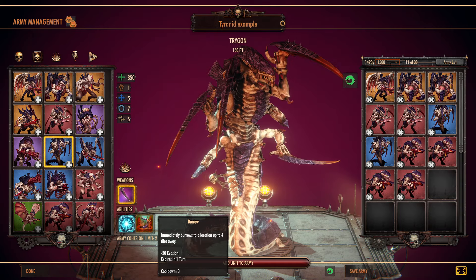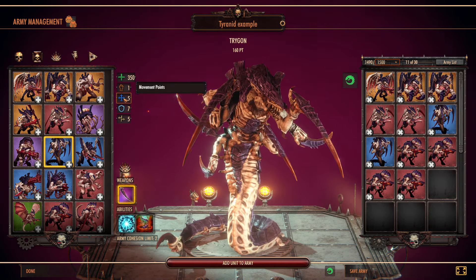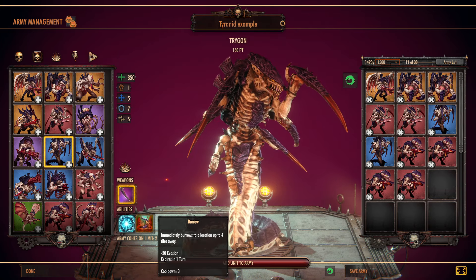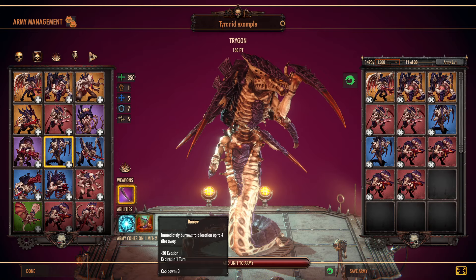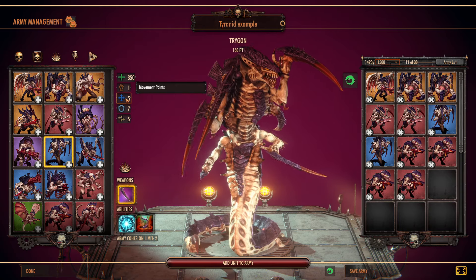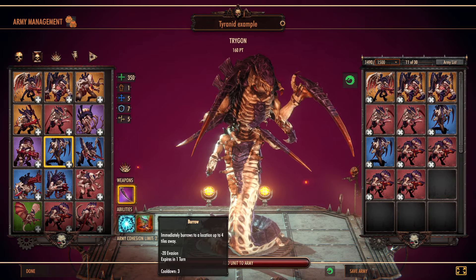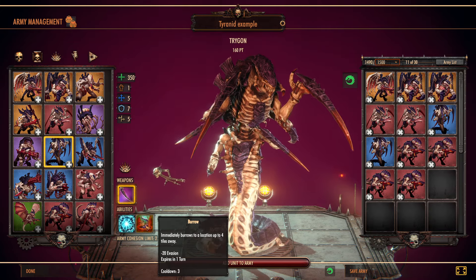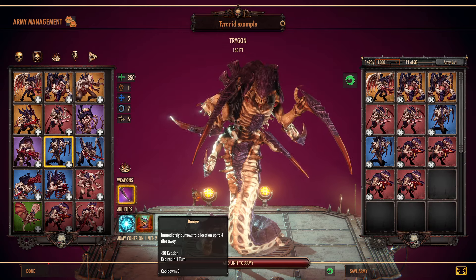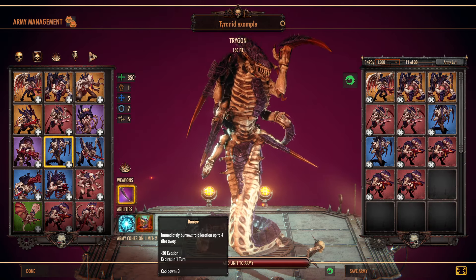He's got the burrow ability. In addition to having the 5 movement, after you move - and this is a free action - you can immediately burrow a location 4 tiles away. That means in one turn he'll have a movement of 9. So this guy can be used to really quickly get to strategic points. Because of that burrow ability, you can bypass any sort of obstacles and then get there and capture it.